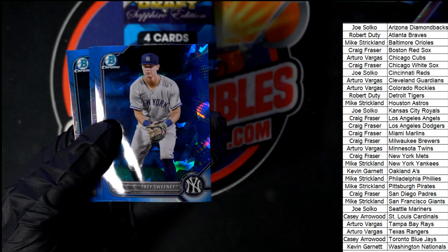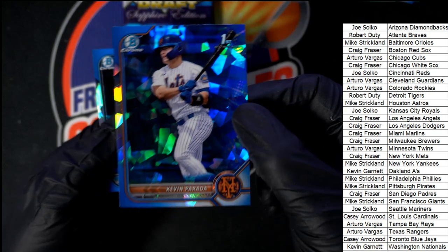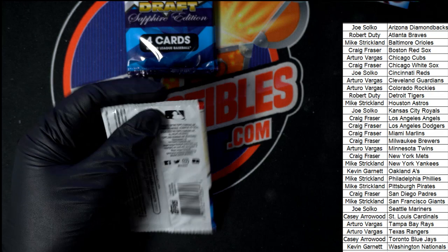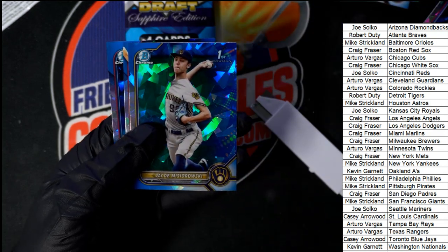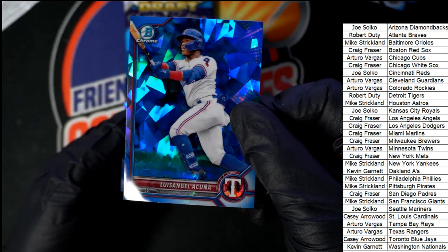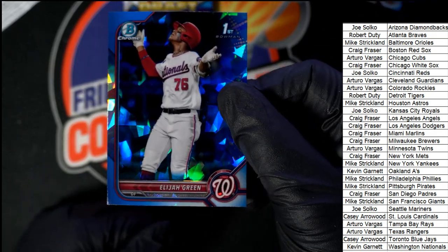Come on, let's hit something big! He's a notable — very notable one for the Mets. Acuna — there you go, Texas Rangers Arturo, nice Acuna. Elijah Green — there he is — Bowman First Elijah Green for KG.